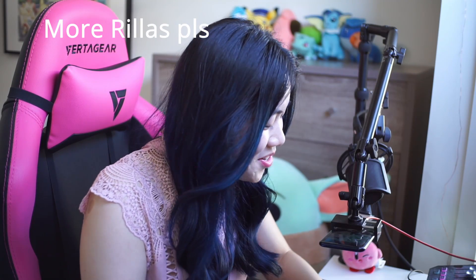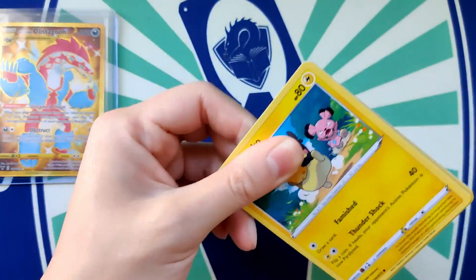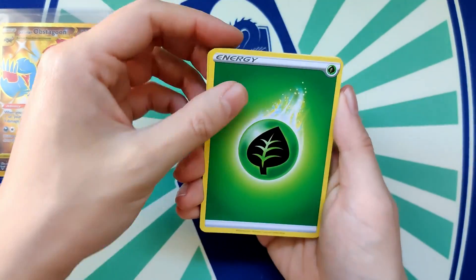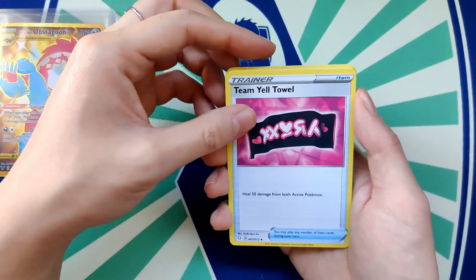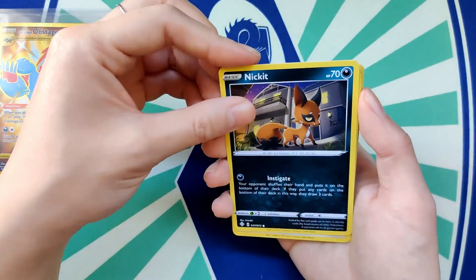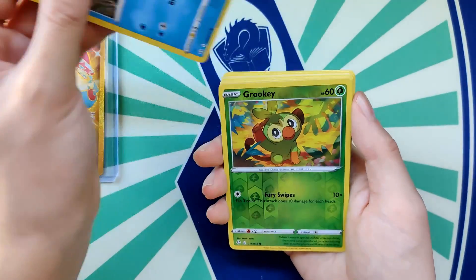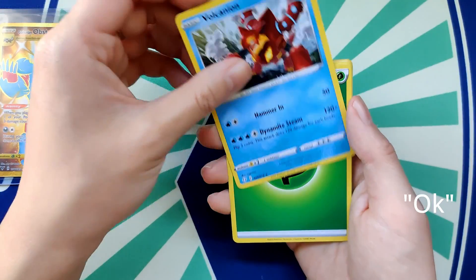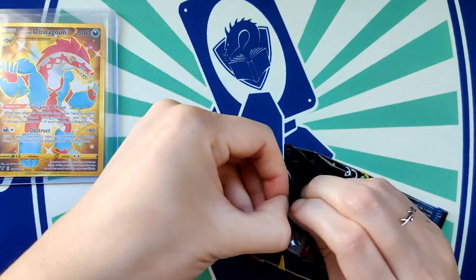Pack six: Grass Energy — that's a good sign — Luxio, Team Yell again, another Thwackey, more Morpeko — look at it — Eevee, Gossifleur, Turtonator, Galarian Zigzagoon, Volcanion. These are pretty good so far, pretty happy with them.